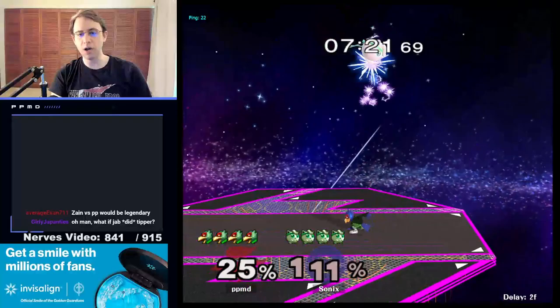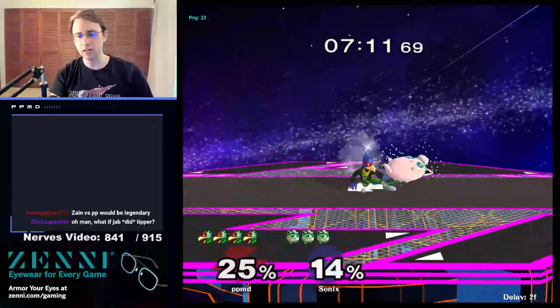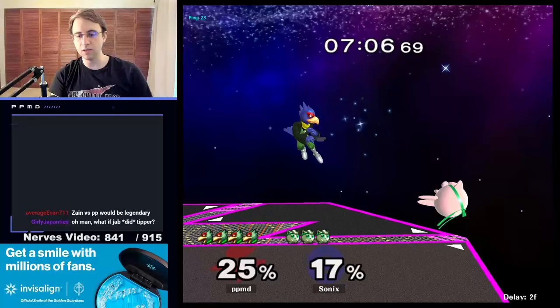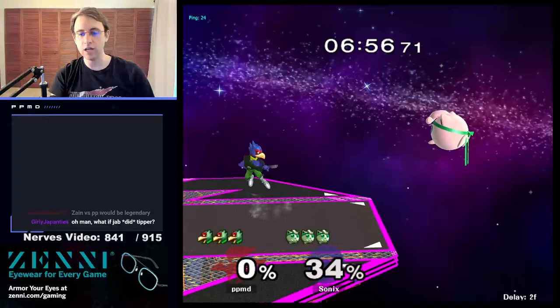This Puff is doing something kind of interesting where they're trying to land coming down with pound. This is not too unusual, but the fact that this Puff kind of wants to go for it a lot at low percent is a little bit unusual. They want to avoid getting that extra damage. You can see they're going for grabs whenever I come near them too. Grab is going to help them a whole lot more at low percent, and they can get a kill just like that.